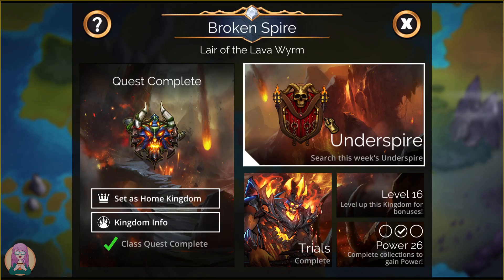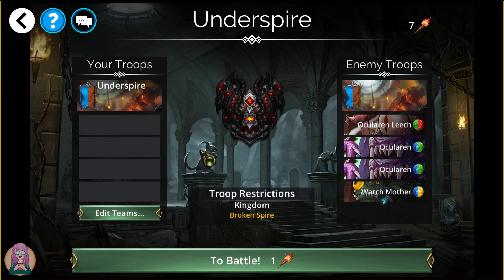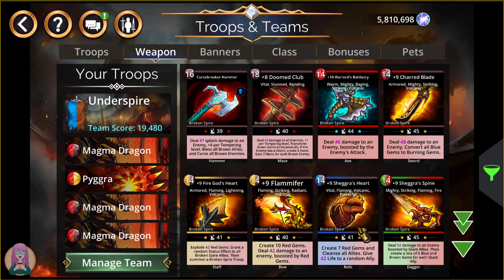That's my recommendation. As far as Underspire, I haven't put in the team yet, so give me just a second. Alright, so this is what I'm going to be using: two Magma Dragons, Pigra, and you can use the Flammifer, Shagra's Heart, or the Fire Guard's Heart. These are the options I'm personally going with as one of these three. I was going to put Shagra on here as well, so I'm going to change that in just a minute.